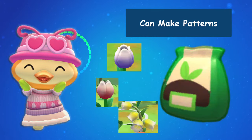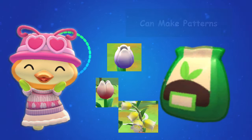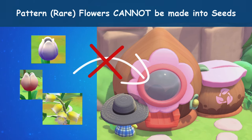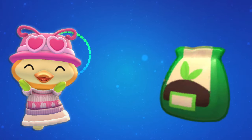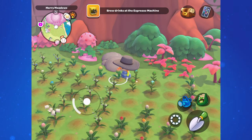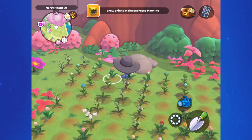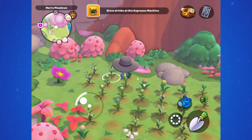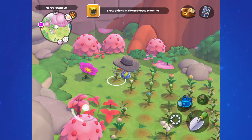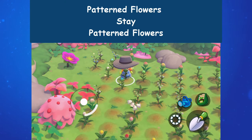Let's talk about fertilizer. Fertilizing is the only way we know of right now to get a patterned flower, like a gradient or an ombre — and that's the only pattern we have in the game right now. Patterned flowers cannot go in the seed dispenser to make more seeds, so they're considered rare. You can fertilize at any stage of the flower, and each time you fertilize you have a chance of it turning into one of those rare patterns. If you end up with a rare color, you might want to wait to fertilize until you have at least one bloom so you can still make seeds from it.